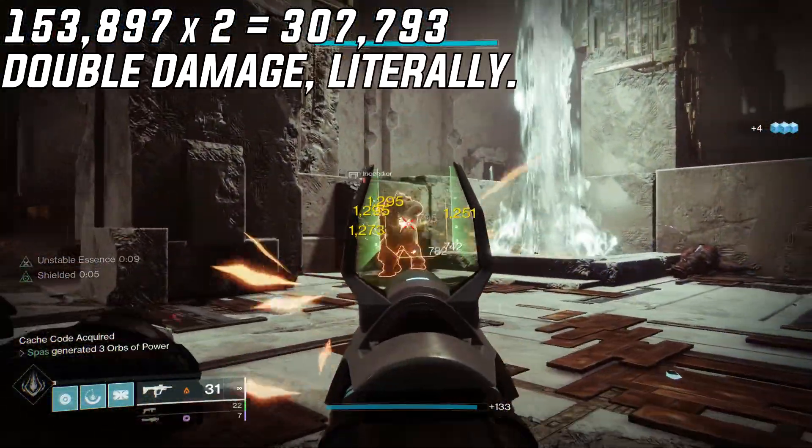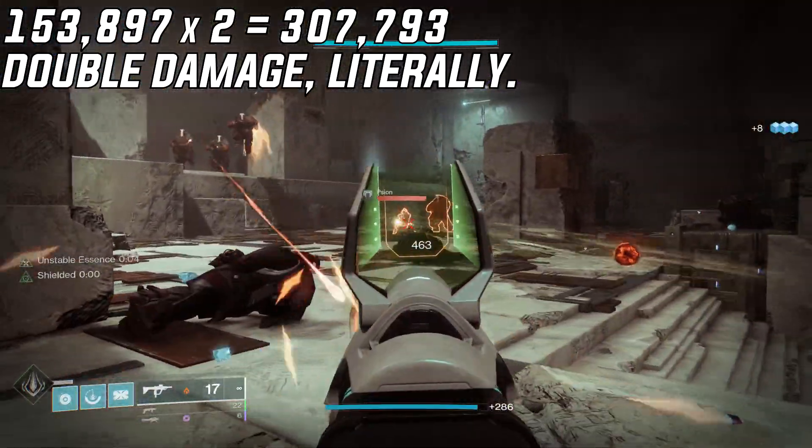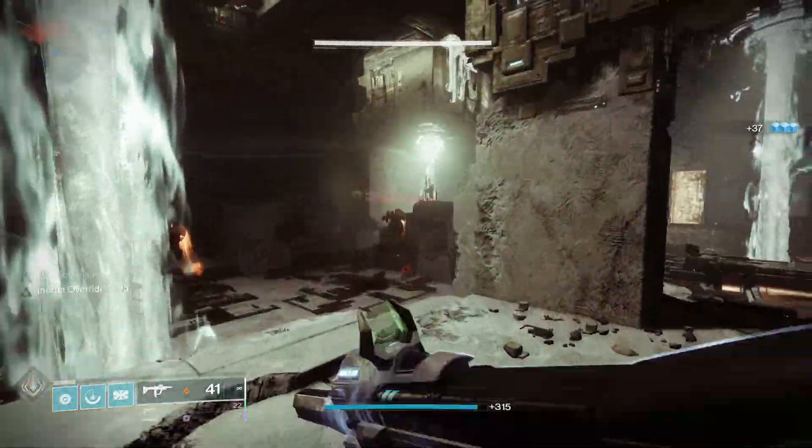Doing the simple math here, Cuirass of the Falling Star deals exactly double damage when it's equipped, and that's pretty much all there is to it. So when using Thunder Crash in PvE, make sure you have Cuirass of the Falling Star equipped for that double damage on your super.